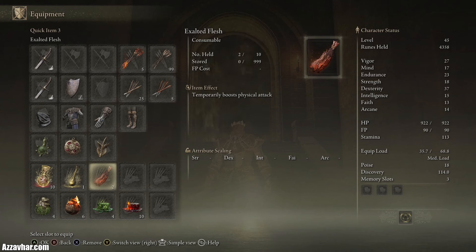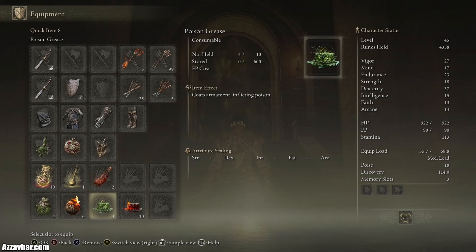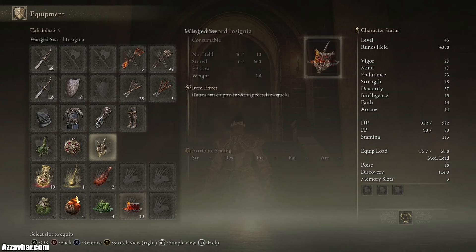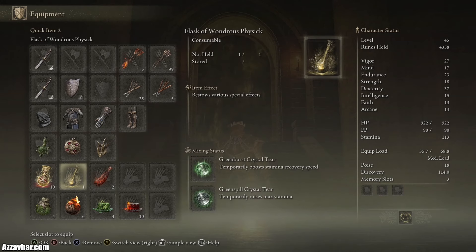We'll be using the flask for increased stamina recovery speed as well as extra stamina, and Exalted Flesh to increase our physical attack. We'll be throwing some poison pots, some fire pots, and we'll be using some poison grease and some fire grease. We're going to show you two slightly different ways to approach this fight — one using poison grease and one using fire grease. This fight is quite specific so we will be using pretty much everything mentioned in this setup.